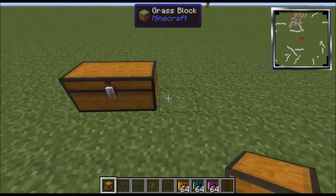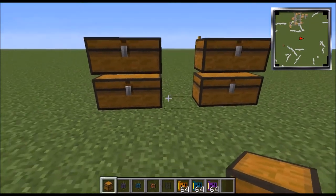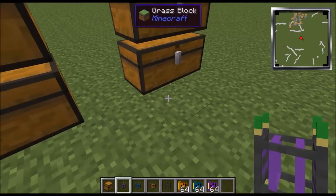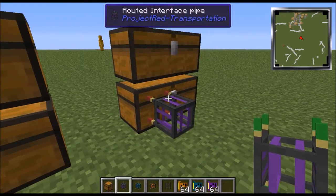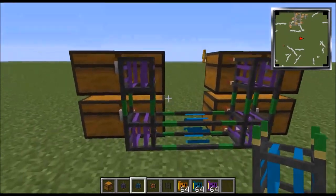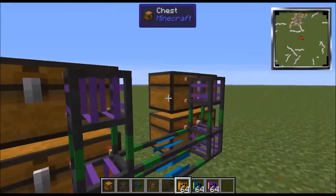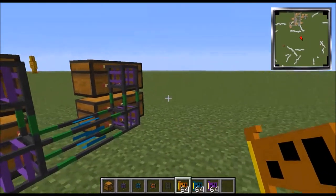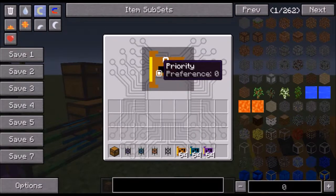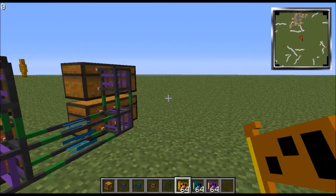So basically the most simple setup: let's say you've got four double chests set up and these are where your items are going to go. You just want to connect them like this with junction pipes, and then right-click with the responder chip on the pipe.